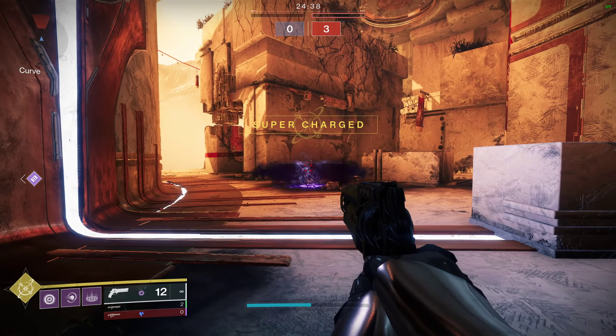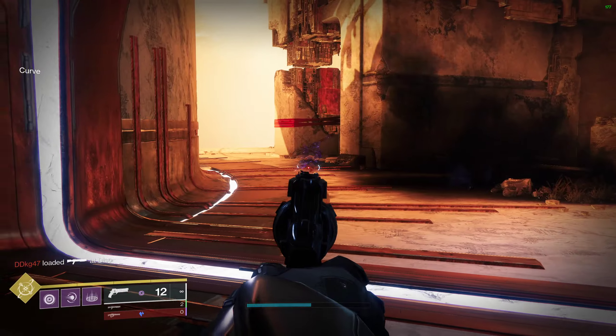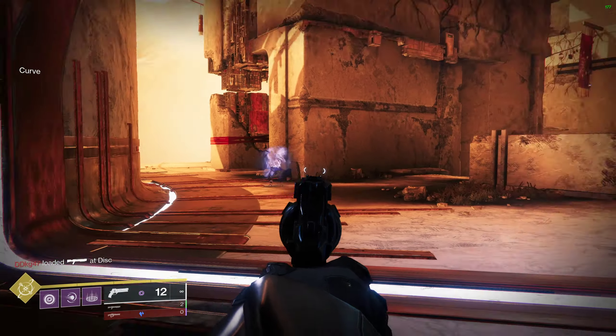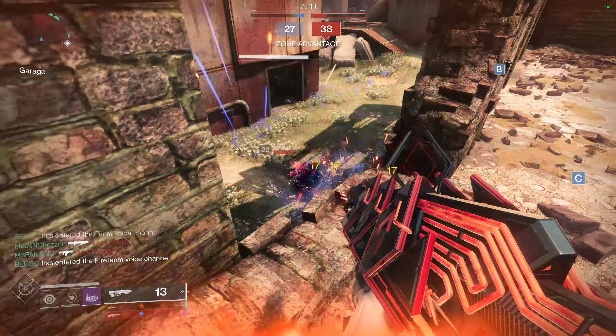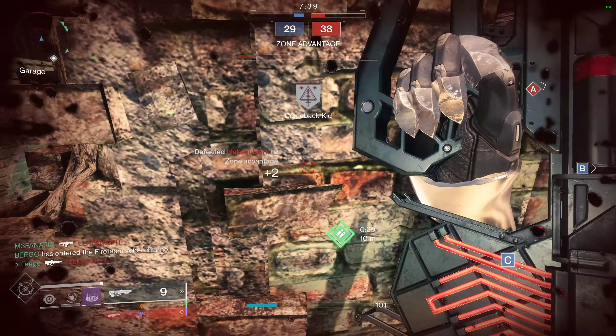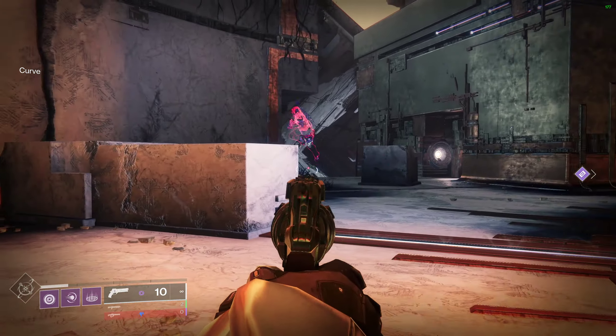When a hunter goes invisible, they often have smoke or other things that add to how difficult it is to see them, and it's pretty much impossible without Eye of Another World. Where Eye of Another World comes in is when an enemy is below 50 health, or when a guardian's shields are broken — they are outlined in red. This makes a substantial difference and can make or break whether or not that hunter makes it out of the fight alive.